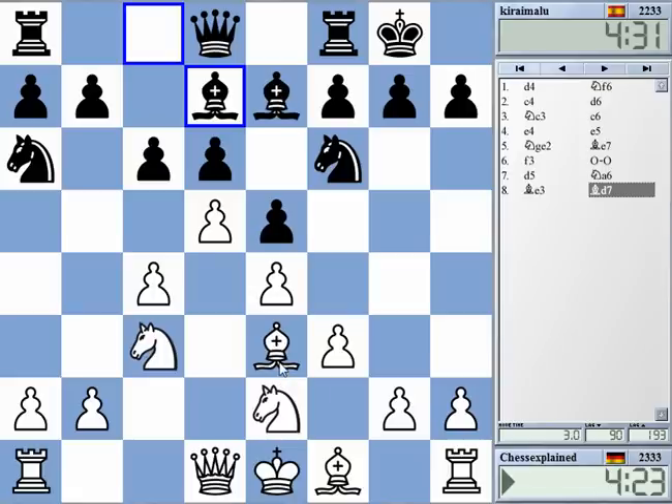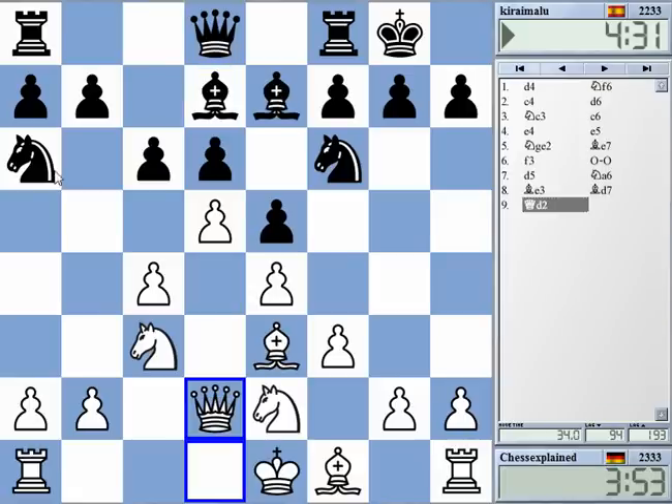So what is this about? Let's check this briefly. C5 — a small tactic here. C5: if he takes, d6 wins a piece. But I'm not threatening anything — this is the problem. C5 is a trick if he takes, but it's pretty much pointless if he doesn't. Okay, so continue developing here.